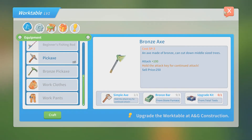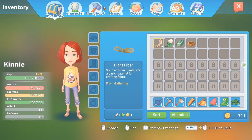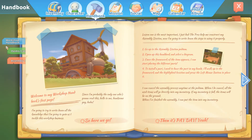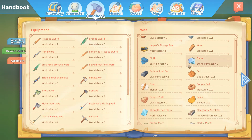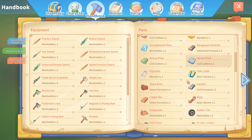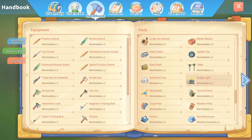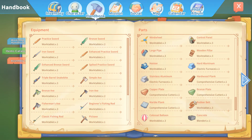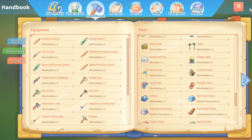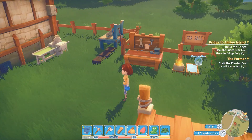How do I get the upgrade kit? Hmm, I wonder. There's a handbook where you can see all the items - could I click on the upgrade kit? I don't see an upgrade kit here, so I don't think we can do that.